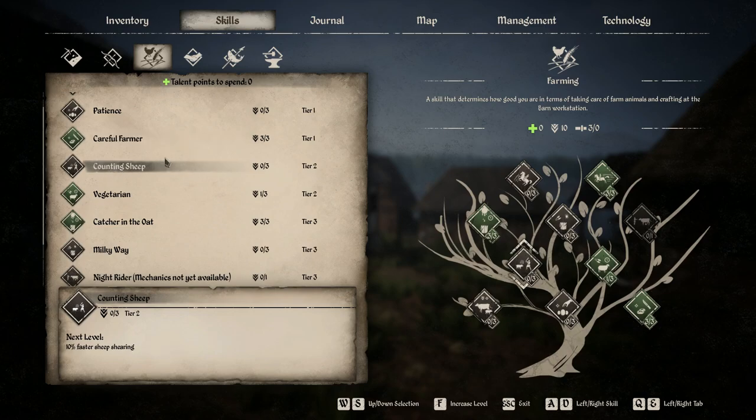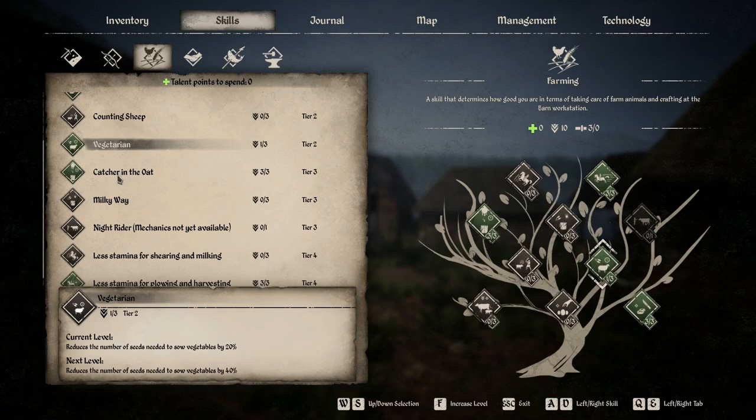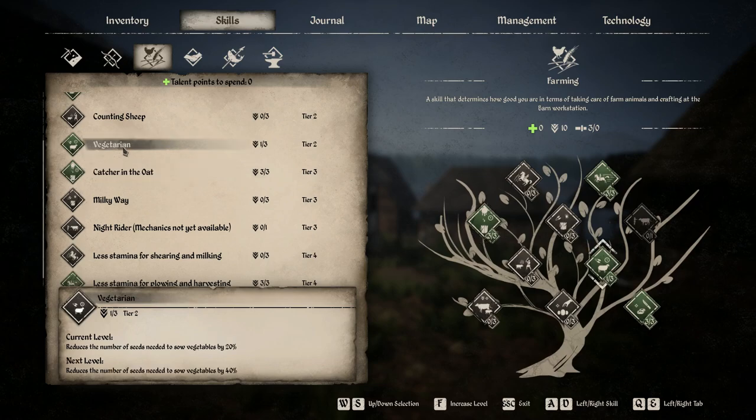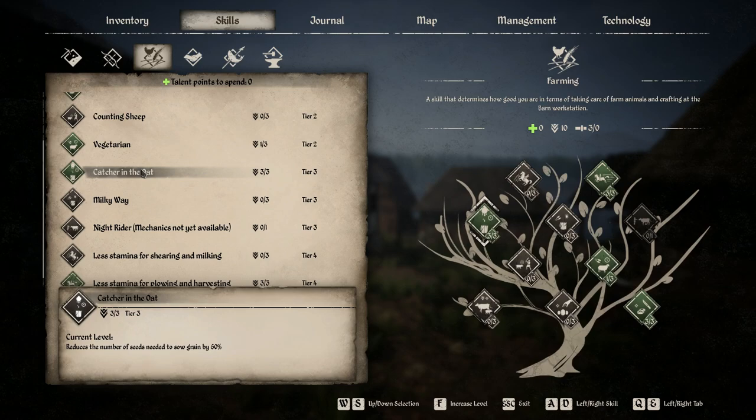Counting Sheep I don't find useful — sheep shearing doesn't take long and you normally don't have that many sheep anyway. The two perks that reduce seeds needed for planting are Vegetarian for vegetables and Catcher in the Oat for grains. Catcher in the Oat makes way more sense: you have to thresh your grain and then decide whether to replant or make it into flour, so you definitely want to use less of it for sowing to make more into flour. With vegetables I just keep enough to replant and sell the rest, so the saving isn't as impactful.